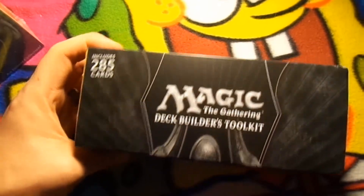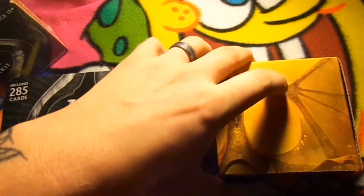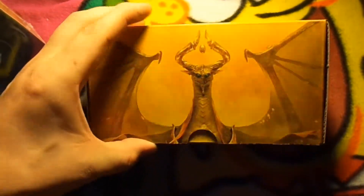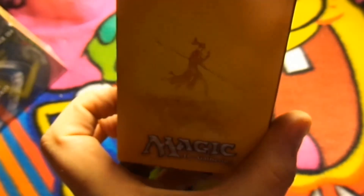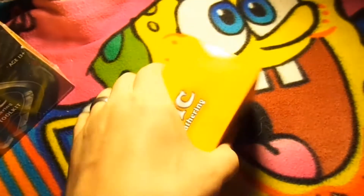So there we got the cellophane off of it. You can still see the Magic logo and stuff. I'm going to slide the box out — it's a little sleeve. I'm doing this one-handed, so bear with me. Here you got the sleeve. We got Nicol Bolas, the Magic logo, another picture of Nicol Bolas — just a further back image. We got one of the planeswalkers on the side, not sure which one that is. Magic Gathering logo on the sides.